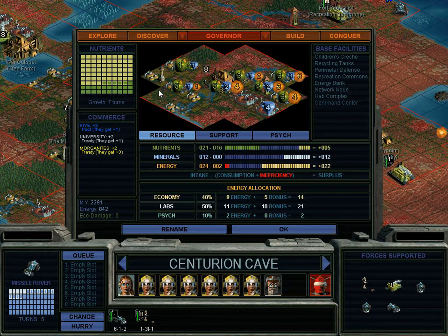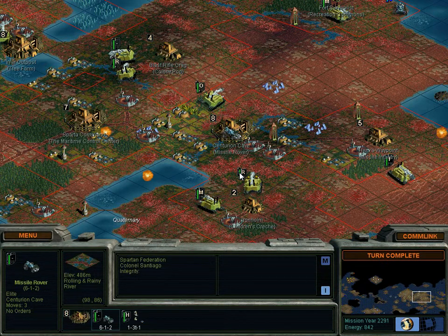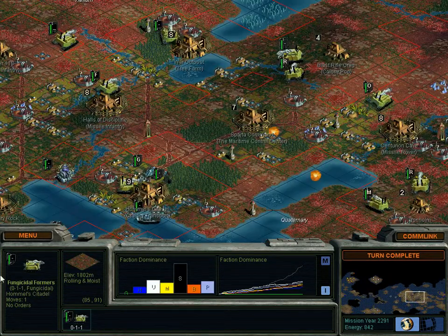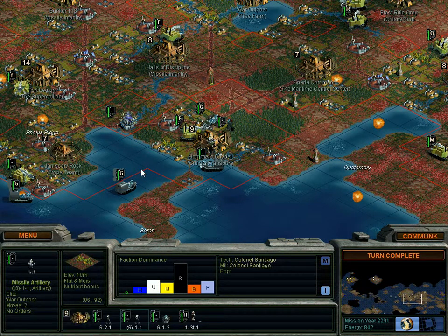I should put a farm over here, and then some solar collectors. I'm missing one or two, but I don't think there's a whole lot else to do. I can build one of those. That's weird — that's usually the noise it makes when it makes something new. Maybe it just made that because it's the first one we made today. Forest.